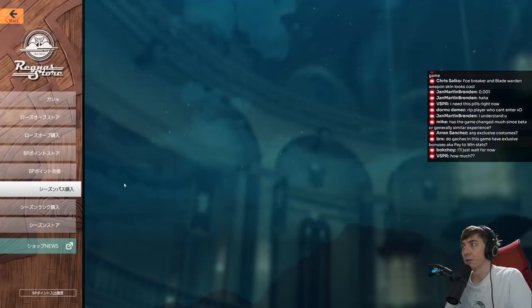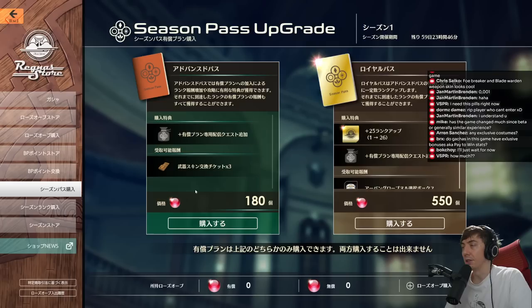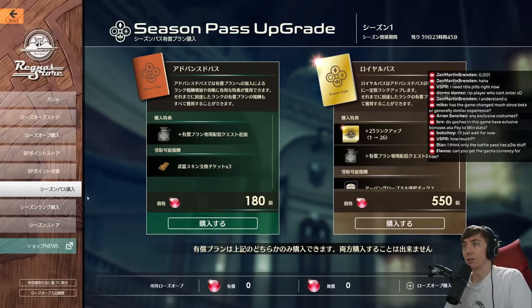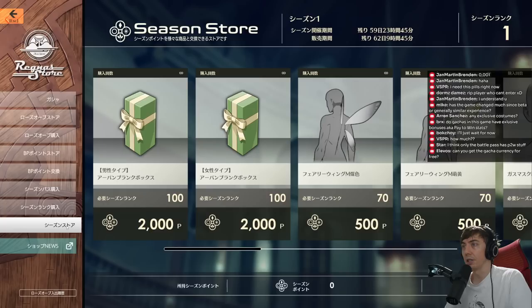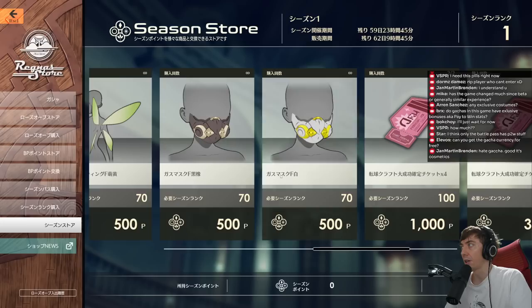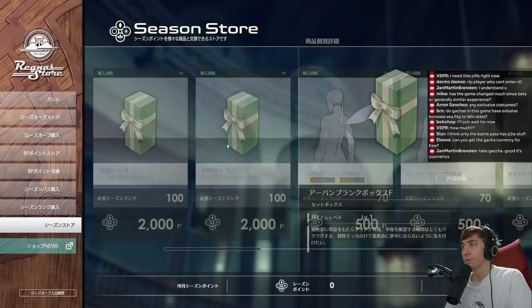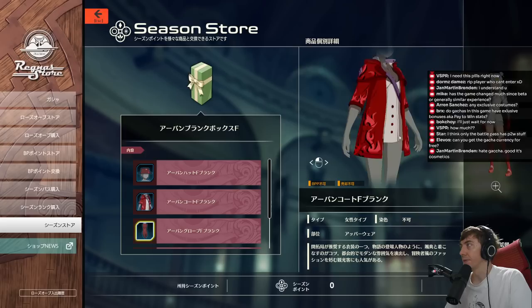I think the best value is probably the advanced season pass, because if you buy it once you keep it — you can get the next season for free as long as you complete the whole thing. So I'll probably end up picking that up at some point. It seems like good value to always have that. You can also pay to increase your season rank, and then there's the season store where you can use season points to buy certain items.